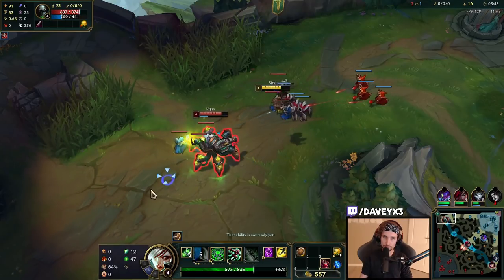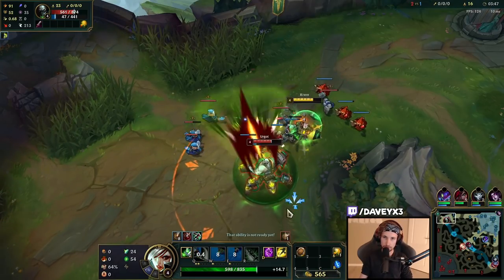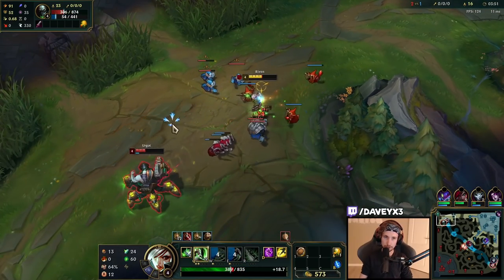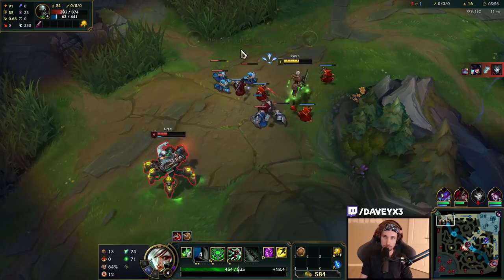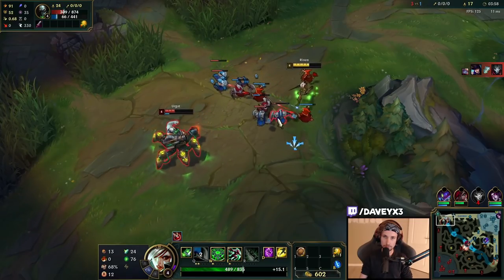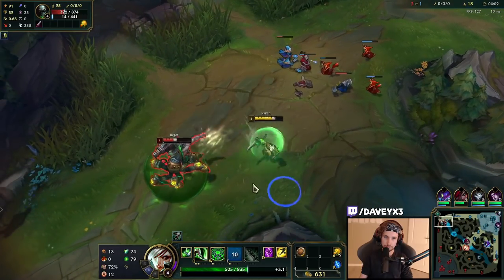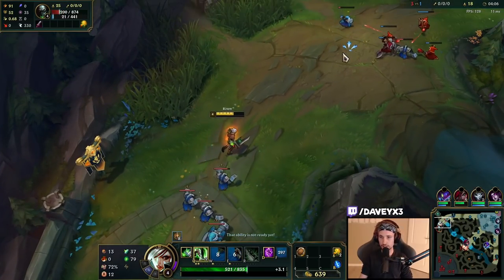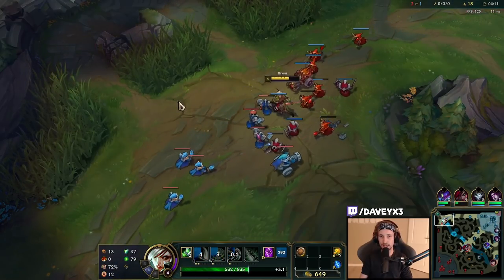Go for another third Q again, go for a trade, backing out. I'm not going to take that trade because if I took that Q, I would actually die. Now we're going to kill him here — he's forced to flash.